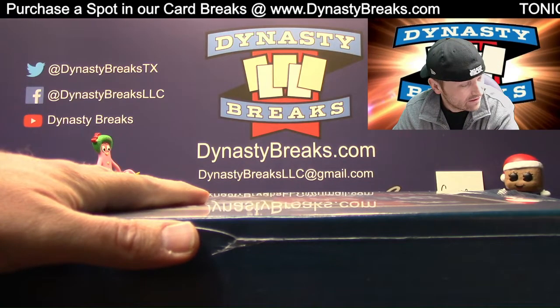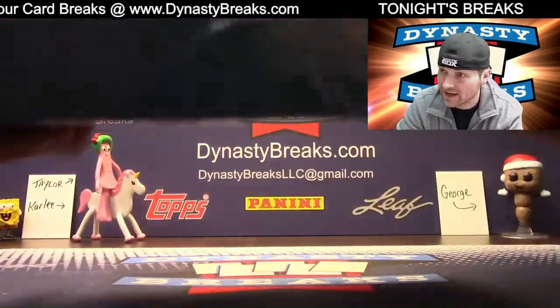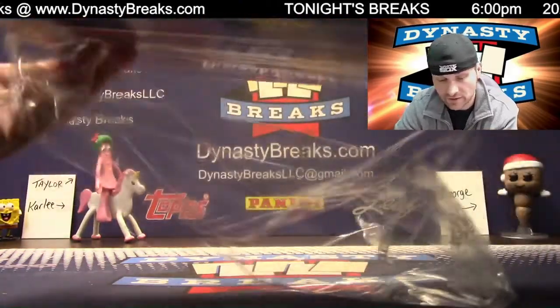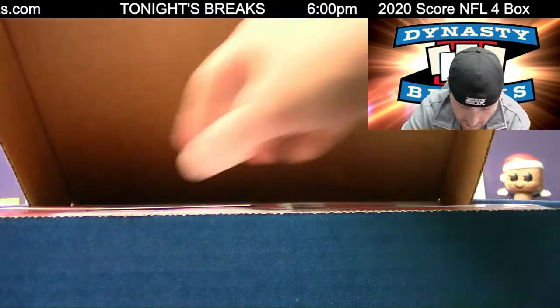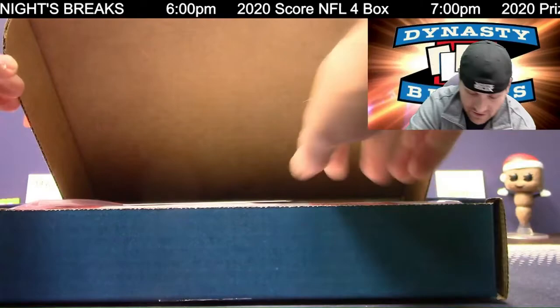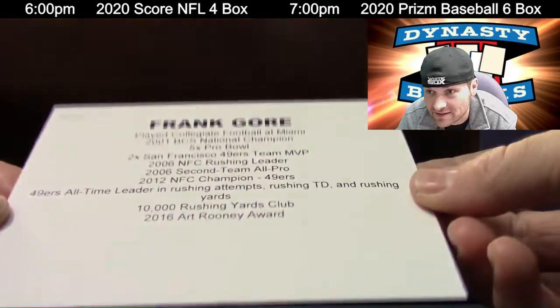After this we have Crazy Combo 2018 Contenders Football — a very high-end product. Looking for a Lamar rookie ticket, Baker Mayfield, those guys. What are we going to end with? Top five in rushing — going to be a shoe-in for the Hall of Fame, Niners fans.